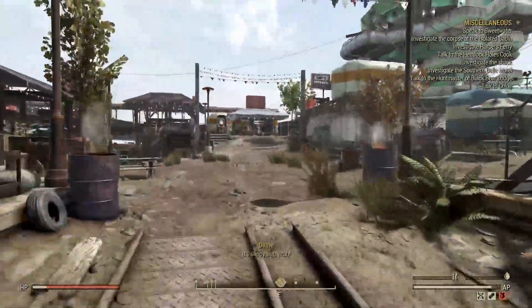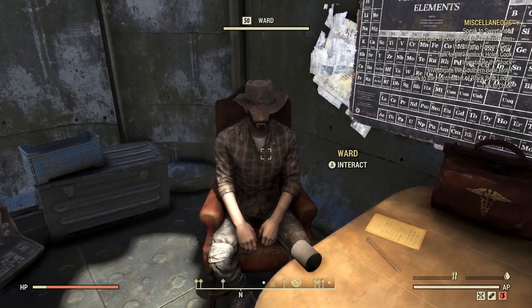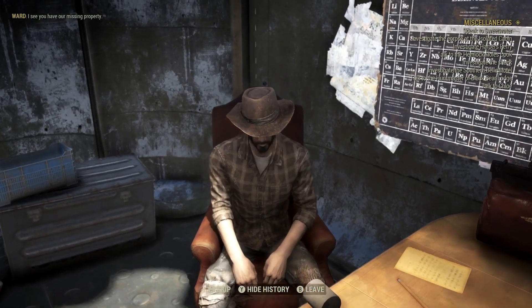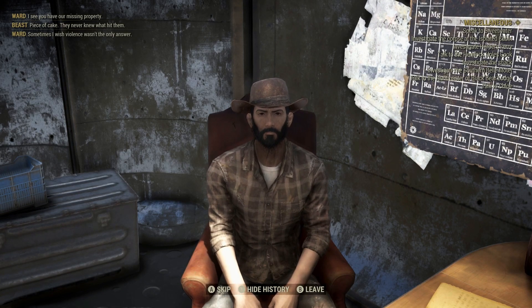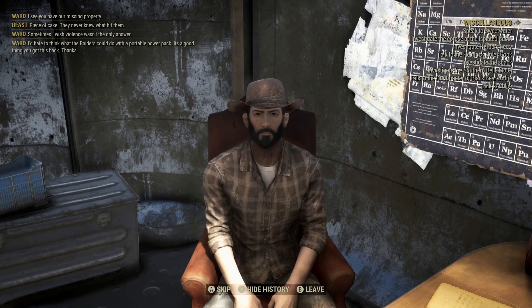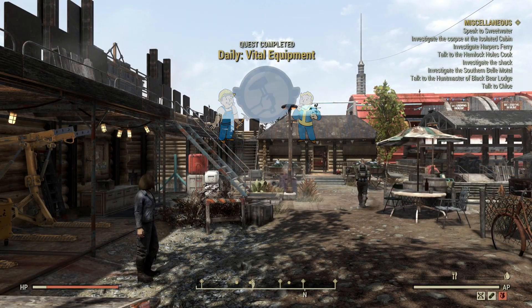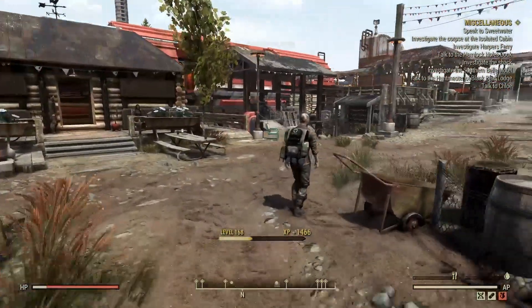Another easy way to get gold bullion is to complete daily quests for the settlers or raiders. For example, here in the Foundation you're going to find someone called Ward. Ward is going to ask you to go retrieve his lost and stolen items. When you complete this mission, go back to him and interact with him — he will give you a lot of stuff including scrip and caps. Once he's done talking, the game will award you with treasury notes, which you can take to the gold press machine and convert into gold.